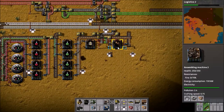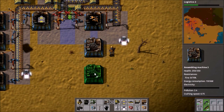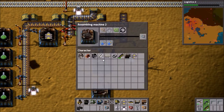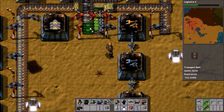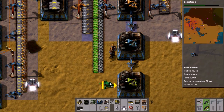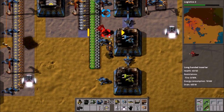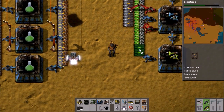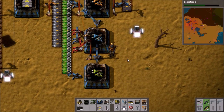If we set smart inserter production up here, maybe we can get rid of it back in the factory. This assembler makes fast inserters and this one makes smart inserters. Fast inserters need plates and circuits, so we need both of these being extended. Smart inserters just need circuits, so we can just extend this line for that. Two of each, so we'll get two long-armed inserters. We now have smart inserters being produced — excellent.